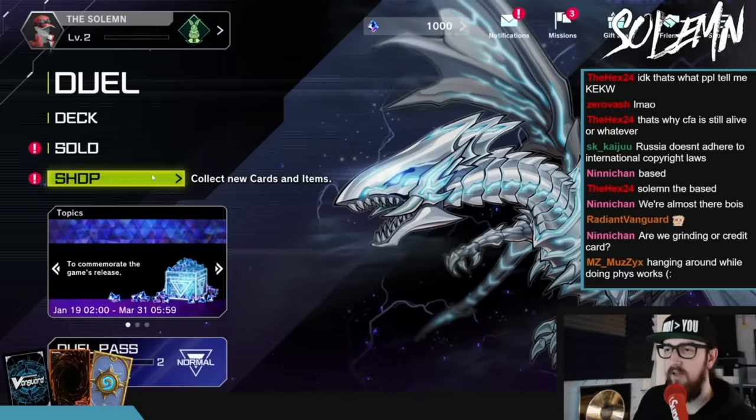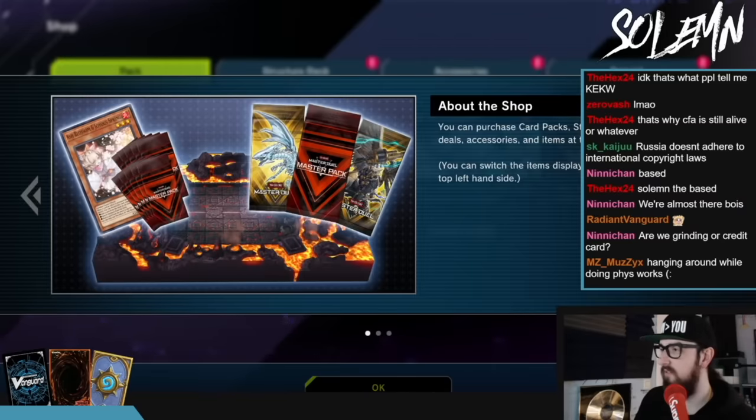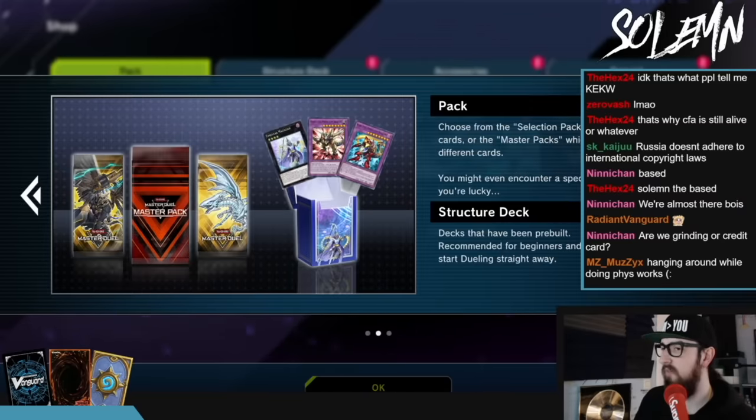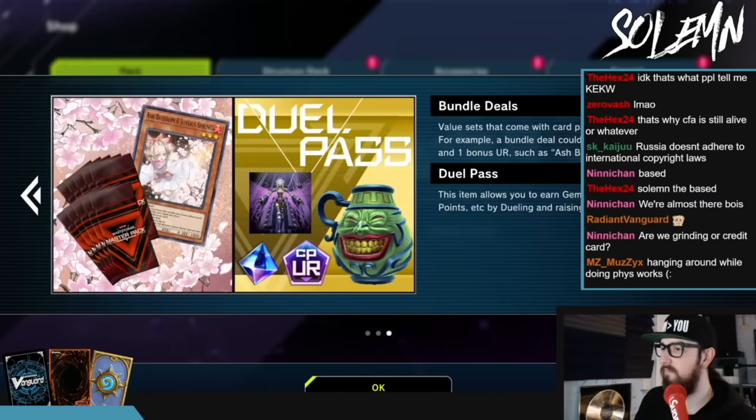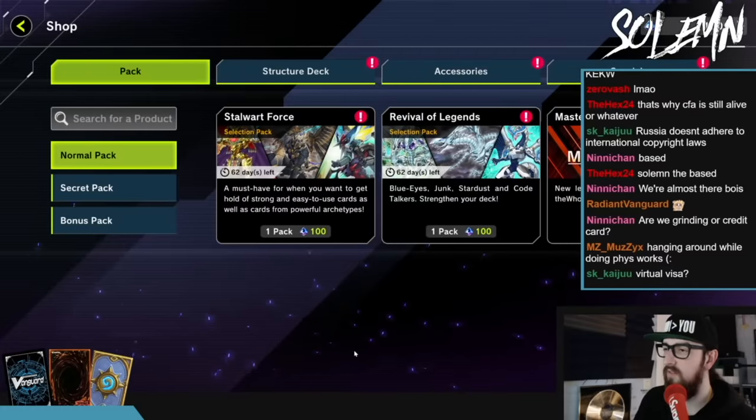Now that you've done those first intro tutorials, finished some of the solo content, and grabbed the rewards from your missions, you should have a really solid amount of gems. This is the moment you've been waiting for. Step 5: You finally get to buy some packs so you can start building your deck. But before you spend, it's important to note that not all packs are created equal. Let me show you what you want to buy first, and then you can go wild.